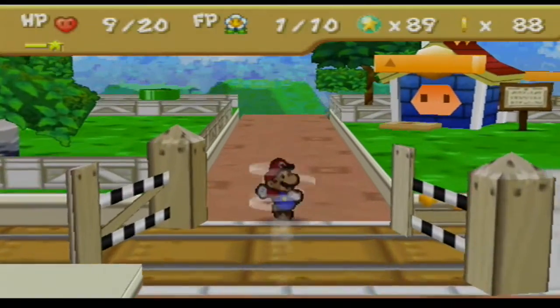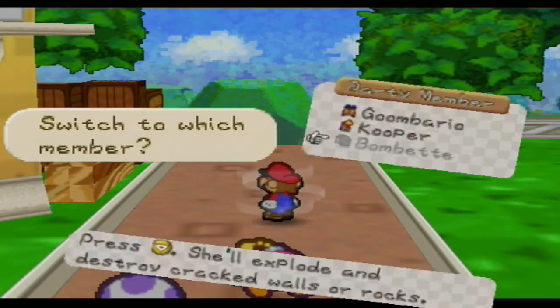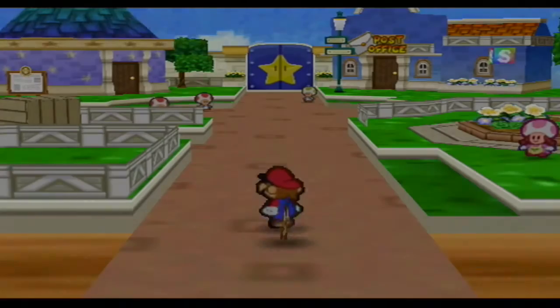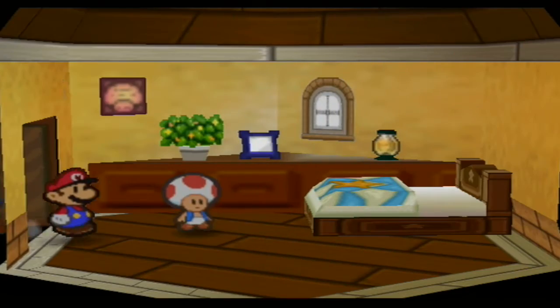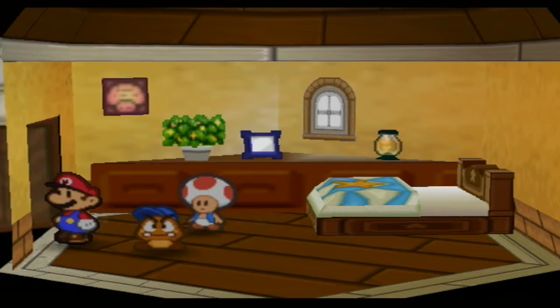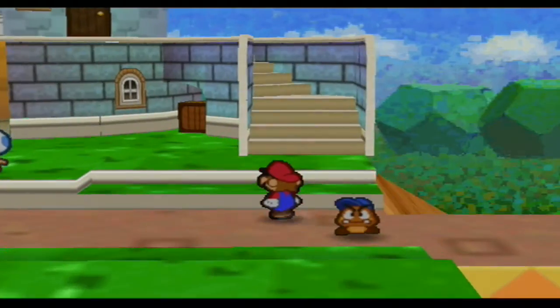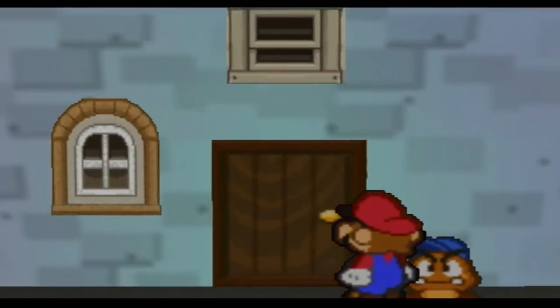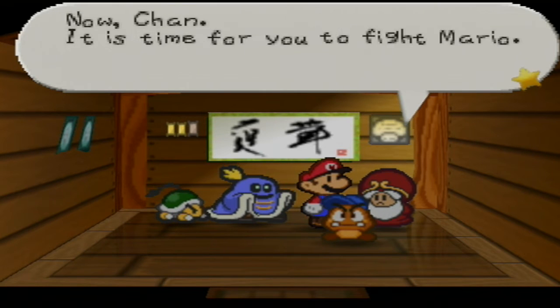The only thing I want to do now is come over here to the very north. First things first, I'm going to switch to Goombario and then rest. We are at about 20 minutes, but I know I can keep going. I want to rest — I need to heal up. I'm going to fight an enemy in the dojo who is known as Chan. The dojo's over here on the left side. It's a pretty nice place to fight some enemies, and since I'm doing a 100% run, that means fighting all of these guys.